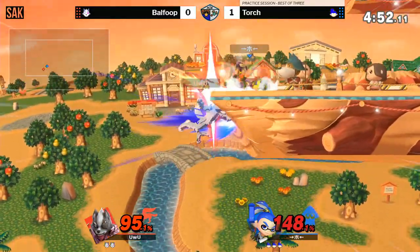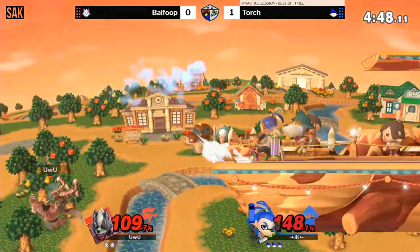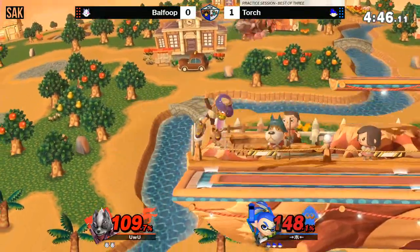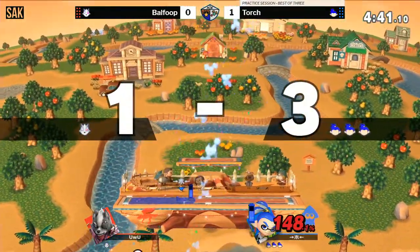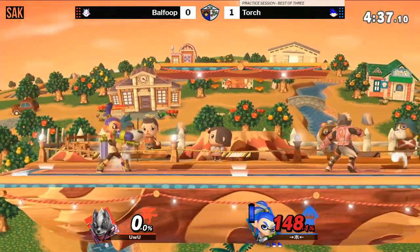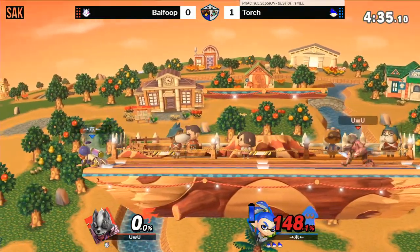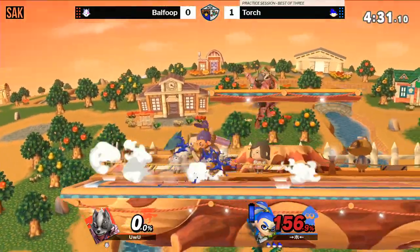Torch has been ledge jumping most of the time at kill percent because he's scared. I think Baofub needs to go for those air-to-airs — the rising nairs. Same situation. He almost got lucky like last time. Should have been mashing harder at that percent — was not mashing to the best of his abilities. Definitely could have gotten out after the first whiff down smash.